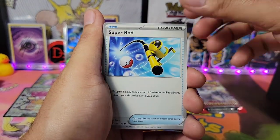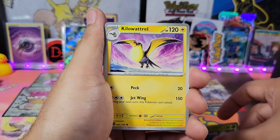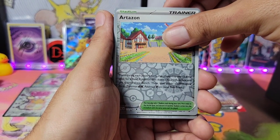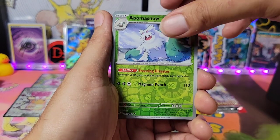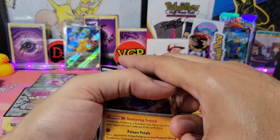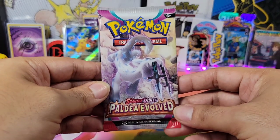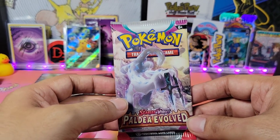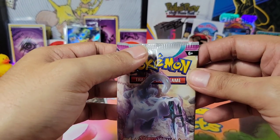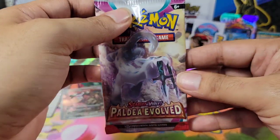Delibird, Super Rod — love this. Snover, Talonflame, Arrokuda, Kilowattrel. We got something — Arcanine. And just the Holo Glimora, so nothing there. Looks like we are saving the last pack as the best pack. So just enter in the comments which Poketuber you would like to meet and why. And if you are under the age of 18, please get your parents' permission to enter, and also if you win, please get your parents' permission to give me your information for shipping.